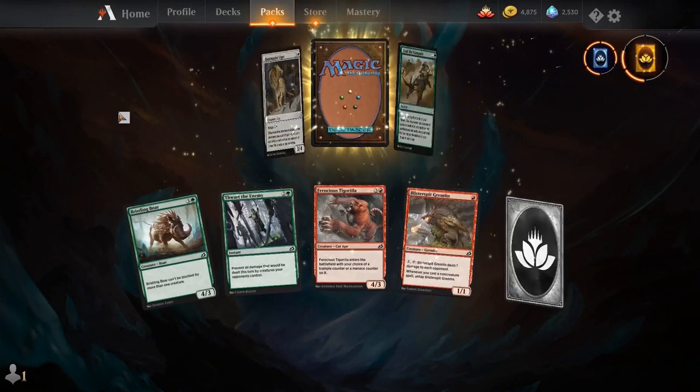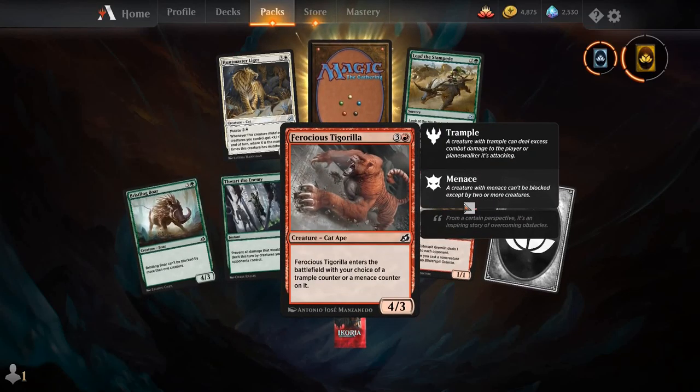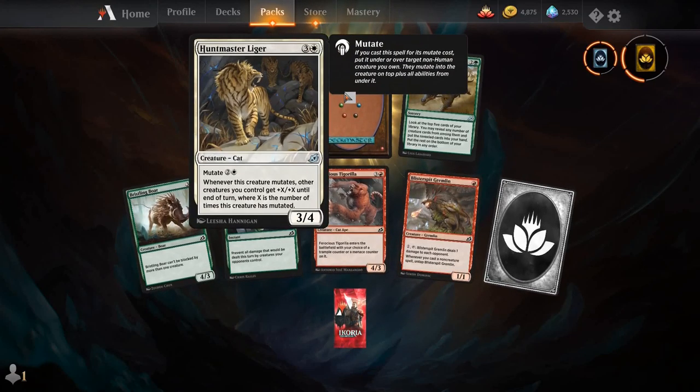Bristling Boar, Thwart the Enemy, Ferocious Targarrilla, Blisterspit Gremlin, Lead the Stampede, Hunt Master Liger, and our rare is Shark Typhoon.